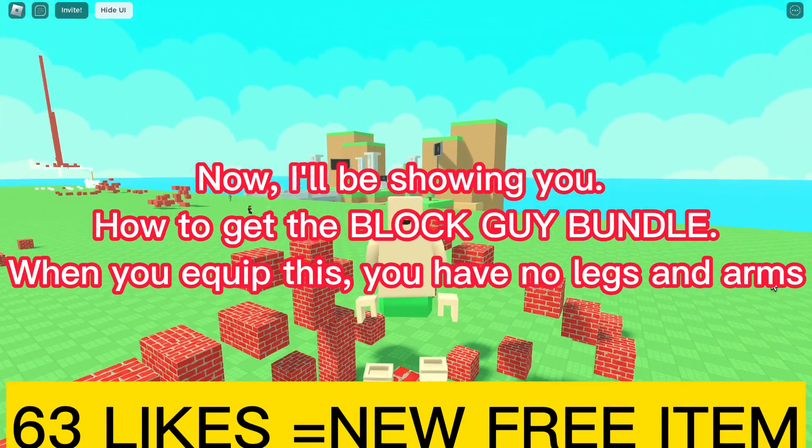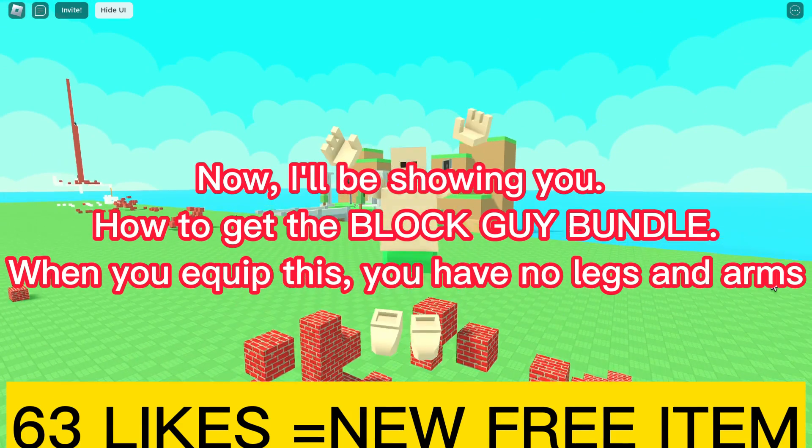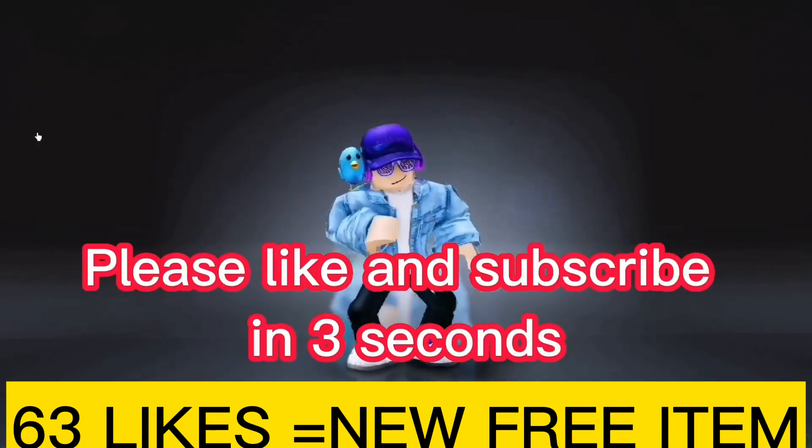Now, I'll be showing you how to get the Block Guy Bundle. When you equip this, you have no legs and arms. Please like and subscribe in 3 seconds.